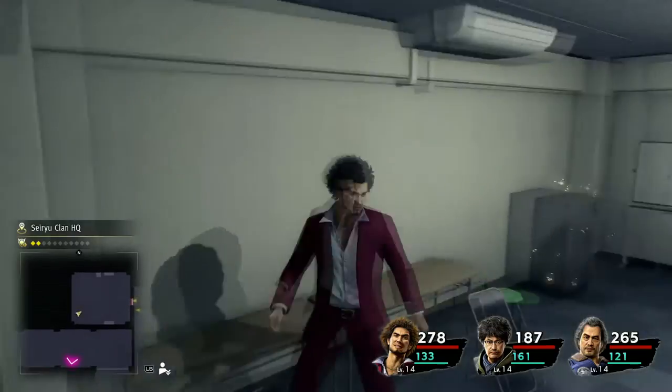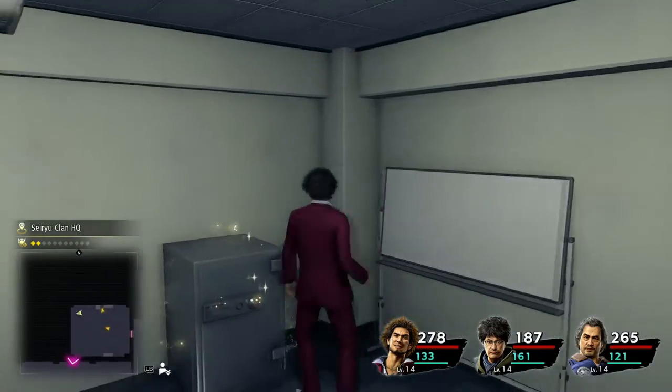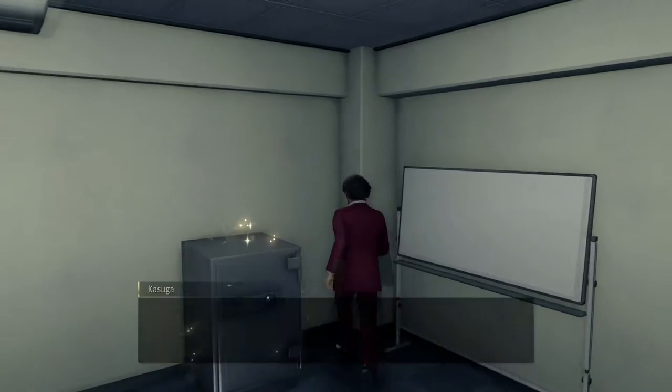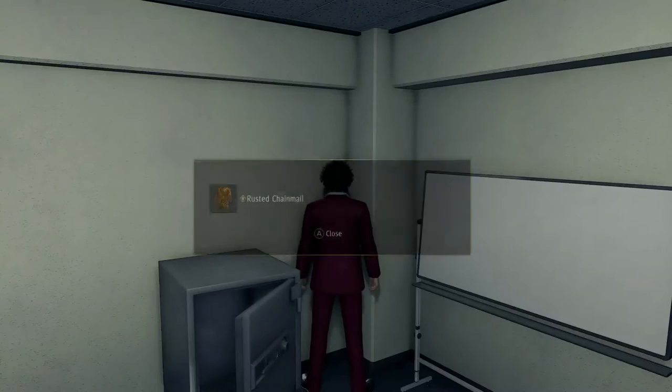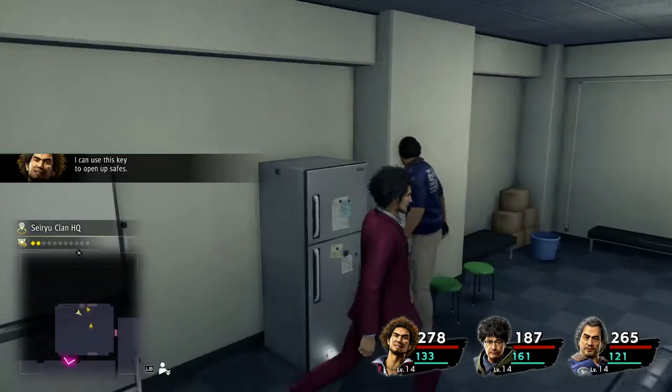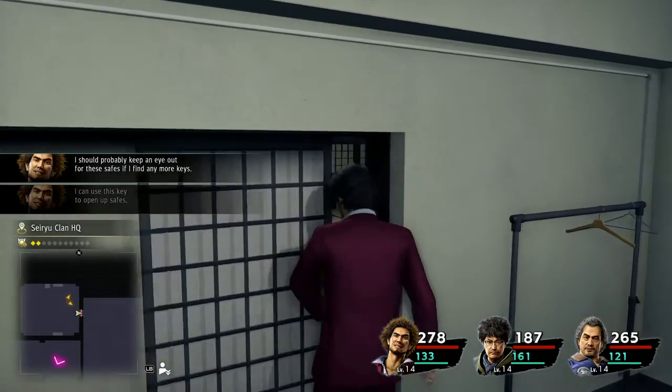The world kind of hates us. Mysterious stone — is that the only thing in here? Yeah, I can use this key to open up the safes. I should probably keep an eye out for these safes if I find any more keys.